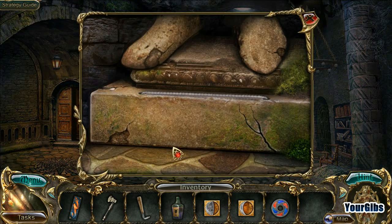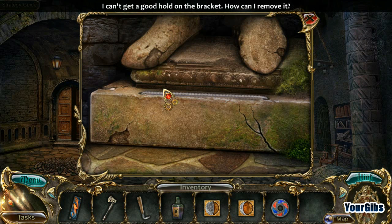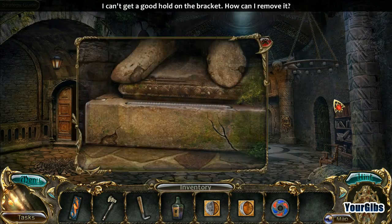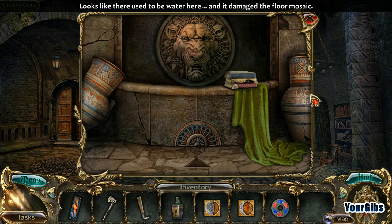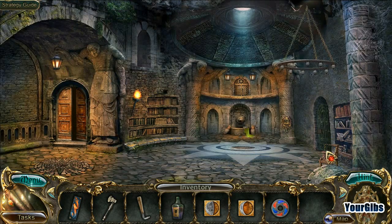Oh did you see the tail? I can't get a good hold on the bracket - how can I remove it? I don't know. I see books. Looks like there used to be water here and it's damaged the floor mosaic.